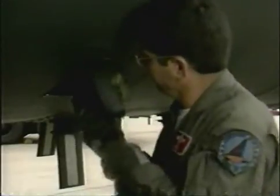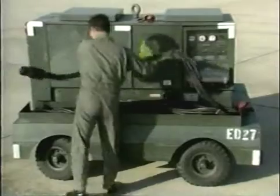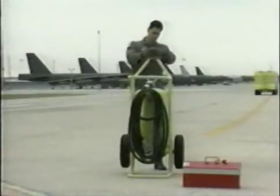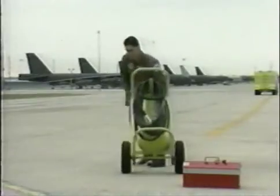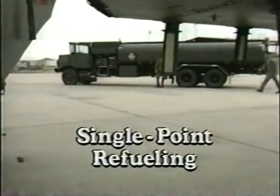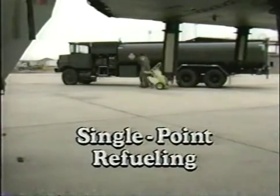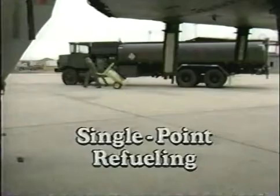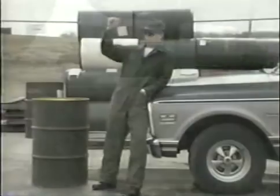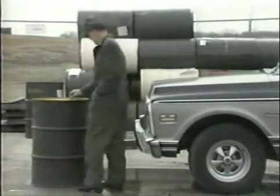Release the parking brakes and disconnect the interphone. Remove external power, disconnect the cable, and reposition the power cart if it is no longer needed. Finally, reposition the fire bottle to within 25 feet of either wing tip. As you can see, single point refueling is a fairly easy procedure. But if you find yourself limited to a fuel truck without a single point attachment — or worse yet, to 55-gallon drums — then you're limited to filling the tanks individually.